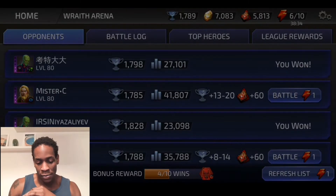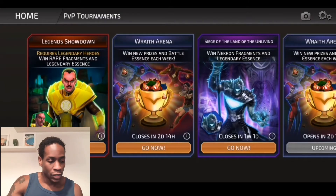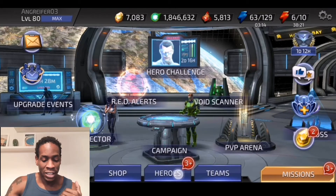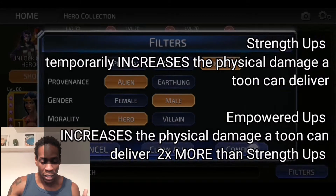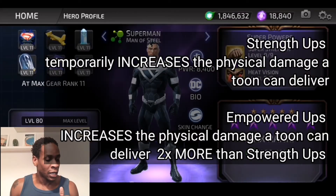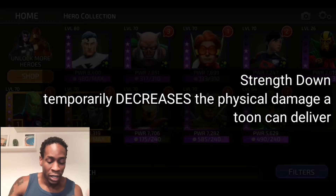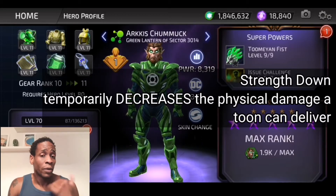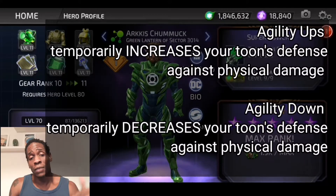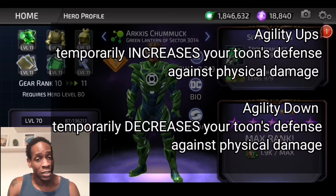Just to give you a brief overview: strength ups and strength downs — this is something I had confused in the very beginning. Taking Superman as an example, strength ups actually only affect the amount of damage you give in a match. It temporarily increases the damage you can give for a strength up, or temporarily decreases it for a strength down. What affects your physical defense is actually agility ups. Agility ups give you higher defense against physical damage; agility downs give you lower defense against physical damage.